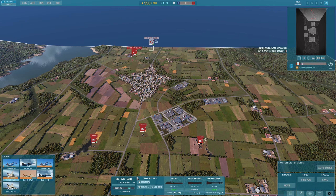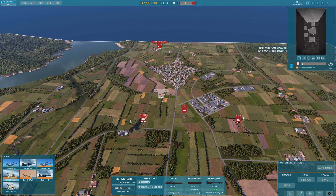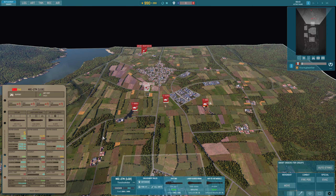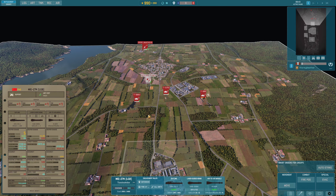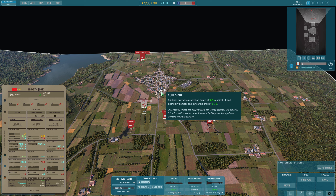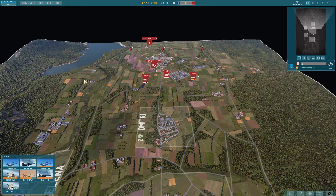The other thing to mention — if we can pause the game quickly — is that all of the guns on the aircraft have been standardized. They all fire the same regardless of how much ammo they have. So there are some cannons on the aircraft, such as the Vulcan cannon which has a lot of ammo, that now just wreck stuff because it continues to fire and has the burst damage — it has everything. The standardization across those weapons has completely changed how aircraft work and engage with stuff. Something to bear in mind.